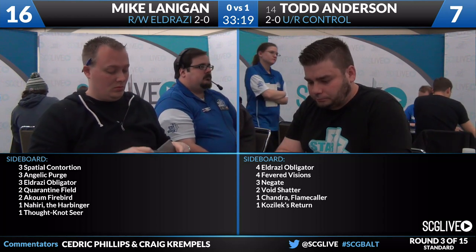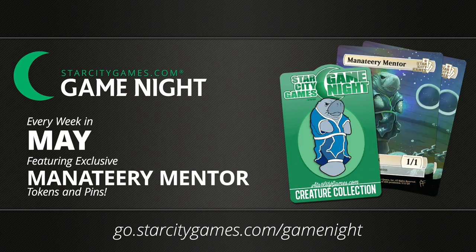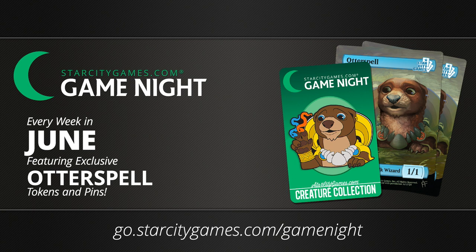In the meantime, we're talking Game Night, the very popular StarCityGames.com promotion. There's not a lot of time left in April to get the Sloppy Mole Driver. Go to go.starcitygames.com slash game night to find out where you can pick it up. For May, it's the Manatary Mentor — a play on Monastery Mentor. A very wise manatee. And for June, Old June the Otter Spell — a play on Lightning Bolt. That's a different type of lightning bolt. Go to StarCityGames.com slash game night for more information.